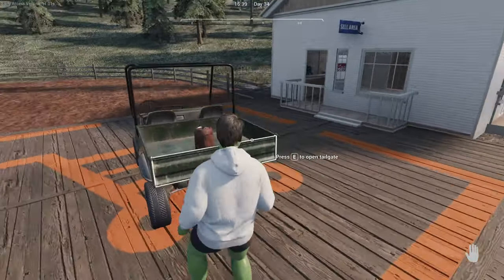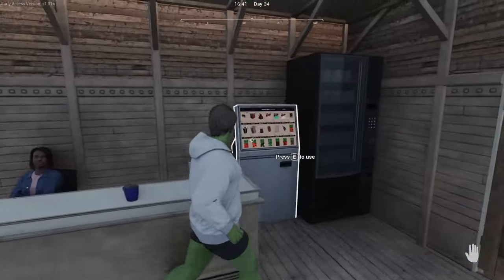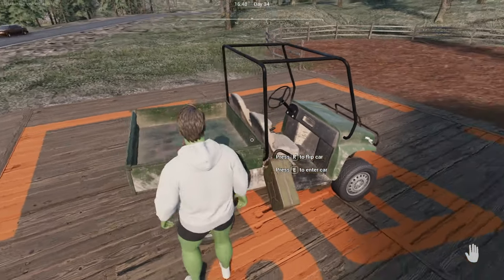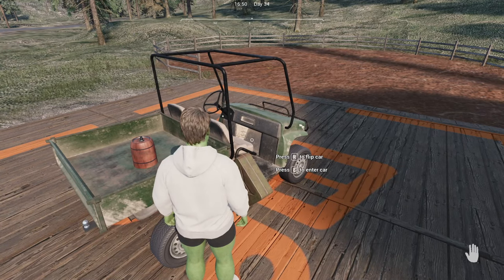Head to the general store. Go to the computer, select sell, and you'll see 70 honey — that's 7.0 in the barrel — for $280. When you sell it, you keep your barrel but it's now empty. So every single time you empty a full beehive with 5 frames, you're going to get $280.